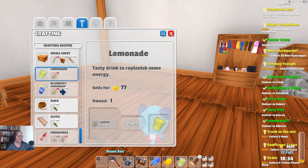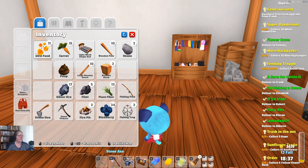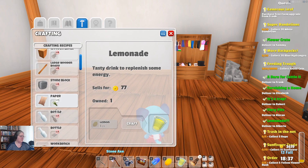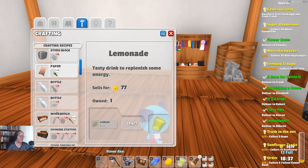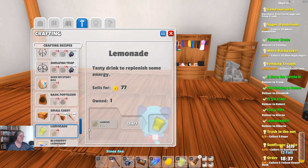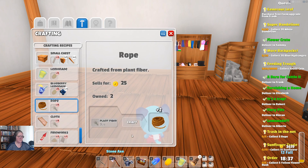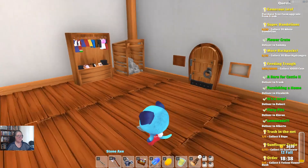Trash in the net — collect five rope. We need the rope. I need to remember one gold ore for what's-his-face. That gives me two rope.